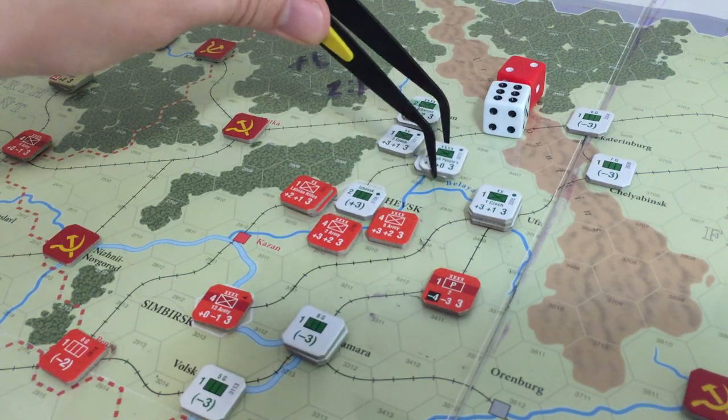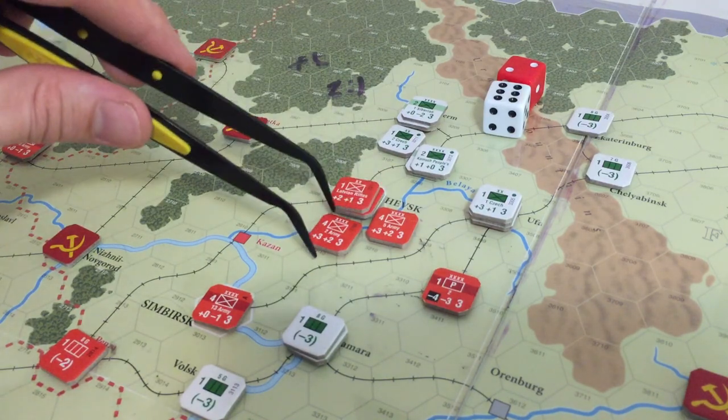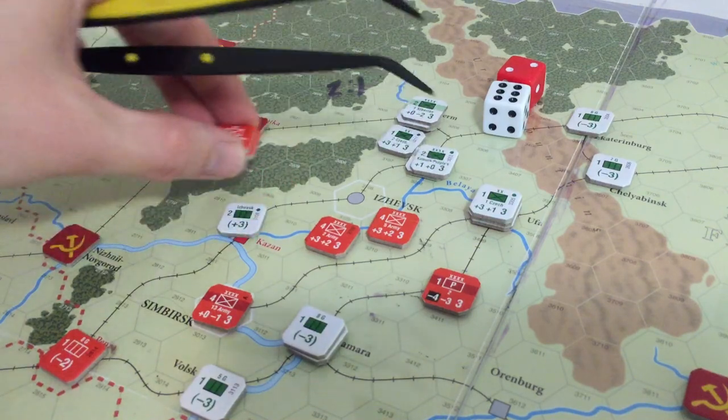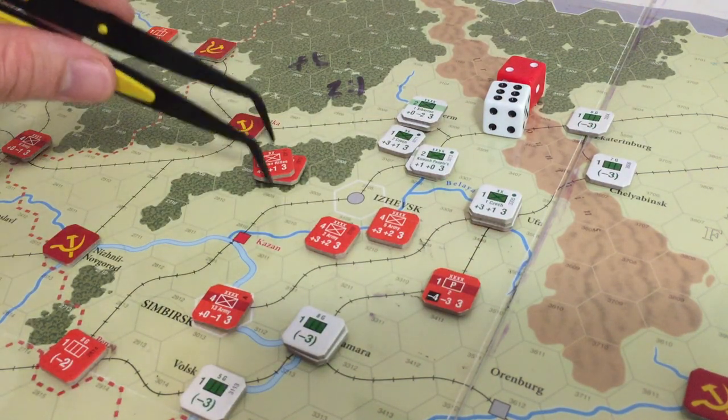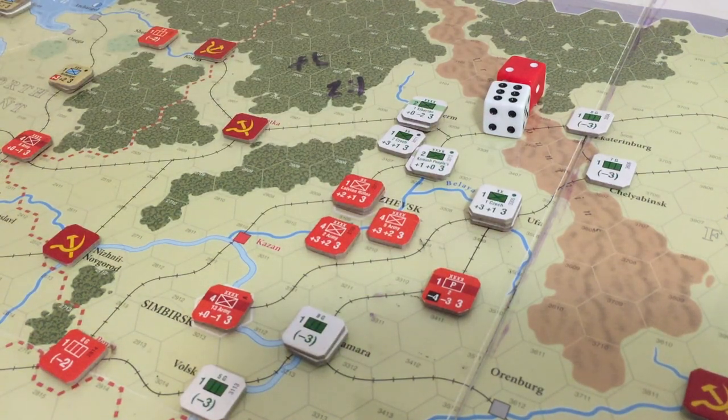The Whites are losing resource cities like mad - not really good for their long-term survival here, because now the Whites are down to zero resource cities and the Reds are up to seven. We're gonna need to get our act together and somehow get some traction going. We'll have to see what happens. It's unfortunate some of the rolls could have gone better for us, but it's not terrible. Still not hopeless though - still a lot of units left and still a lot of things we can do.